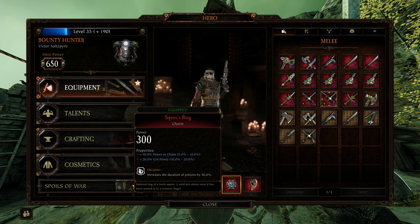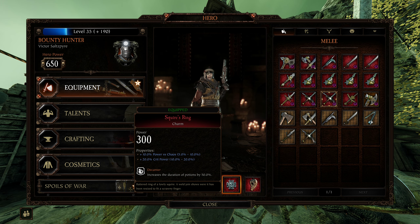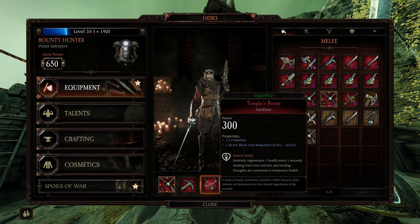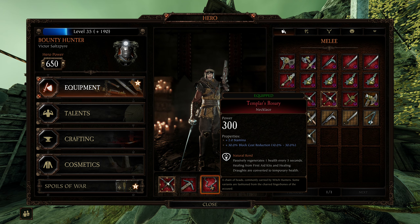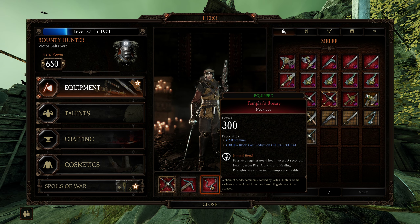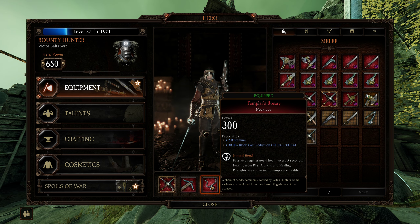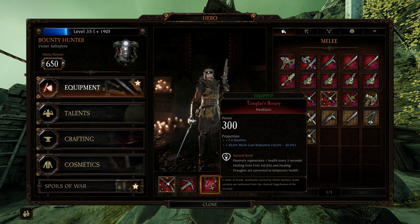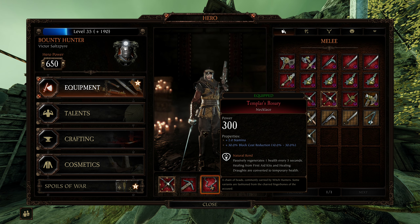Chaos, Crit Power — the trait doesn't matter. Lets you hit pretty much any breakpoint on Legend with a crit. For the Necklace, I give him Stamina Block Cost Reduction. You can go for Health — it might make a little difference — but definitely Natural Bond. He gets hit so much and takes tons of damage; you don't want him drinking all your healing and wasting it away.